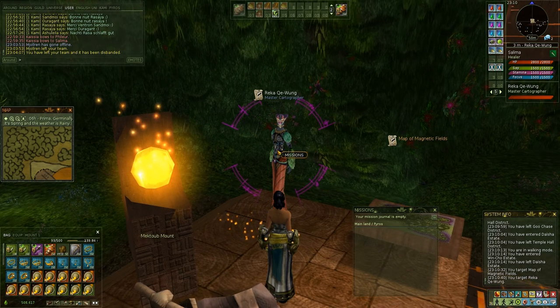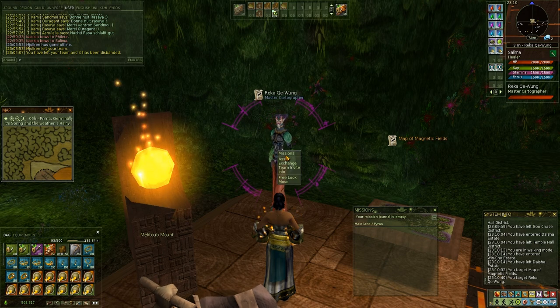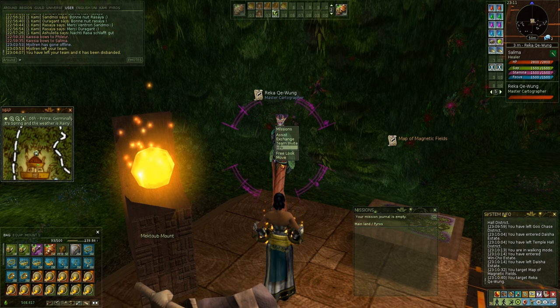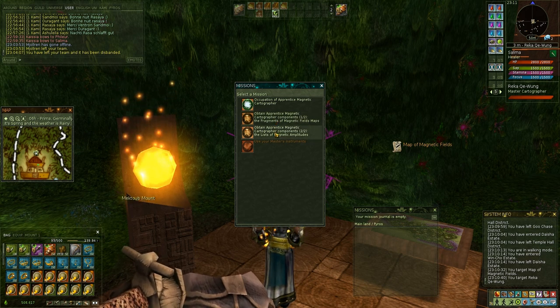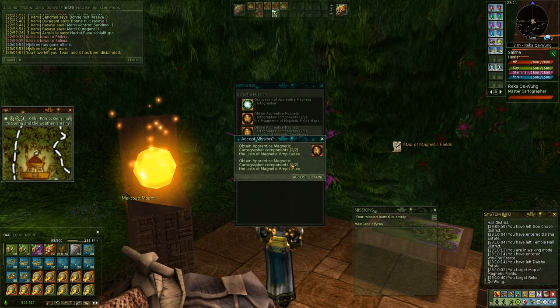This occupation has two missions — actually all occupations have two missions — and we'll have to do them in sequence. That's the best way of doing it. The first mission involves gathering components, specifically gathering fragments of maps. The second mission involves handing in those fragments of maps for some other type of component — some report or whatever. So you'll notice I will first take the second mission, and you'll see in a minute why.